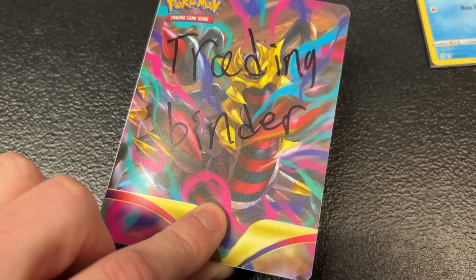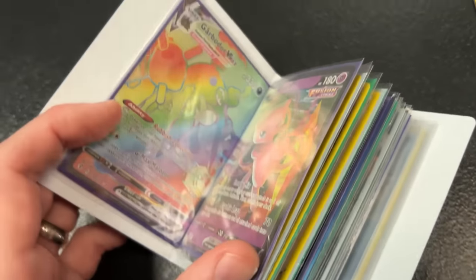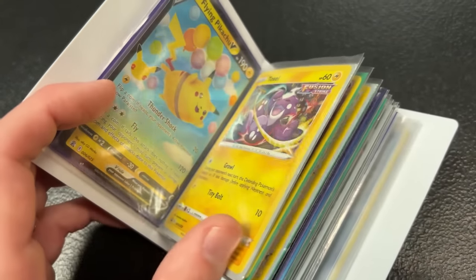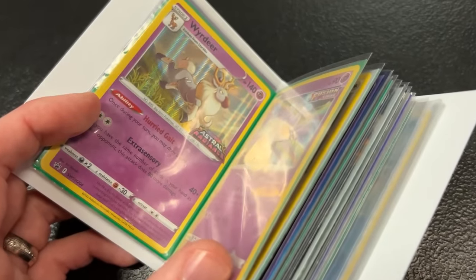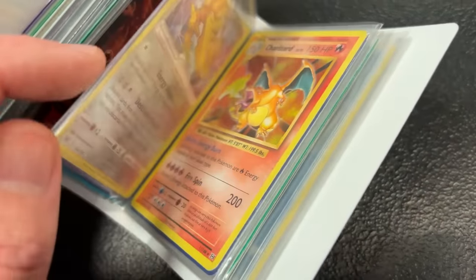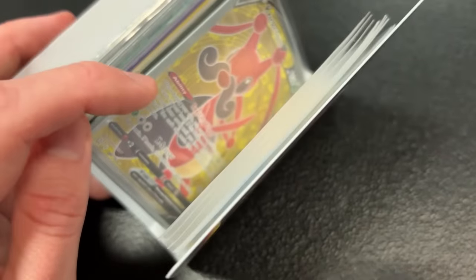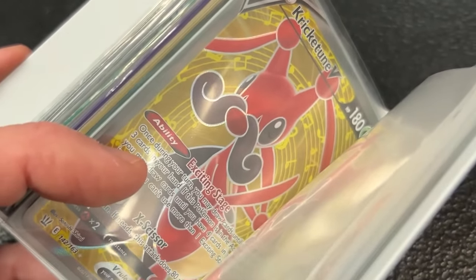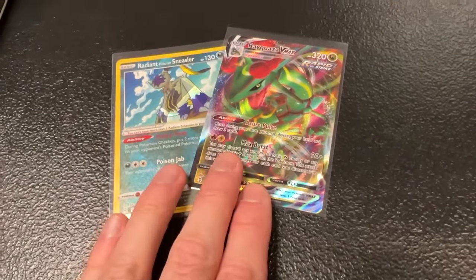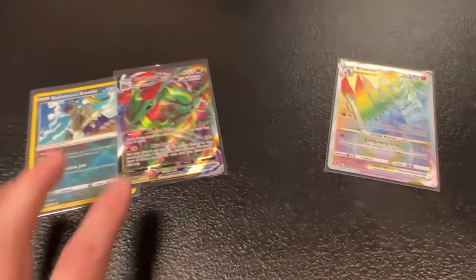We have a Trading Binder right here with Giratina on the front. The very first page has Cleavor V-Star Rainbow Rare goodness, going into a Garbodor V-Max from Evolving Skies — we finally have Evolving Skies 100% complete. We got Trainer Gallery Gold with the Calyrex, and Charizard from Evolutions in the very back. He wants the Rayquaza V-Max for his collection, and I actually needed the Cleavor V-Star Rainbow Rare. Those two for that one — yes sir, we do have a deal.